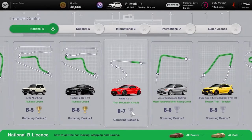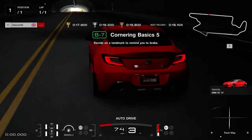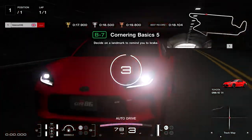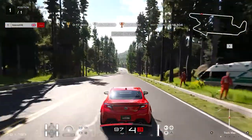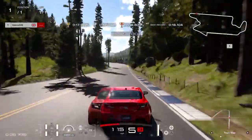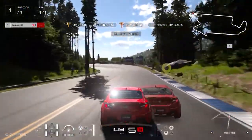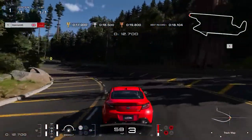License test B7 takes you around Corner Basics 5. Look for the large tree shadows on the track as you approach the corner and brake heavily before you reach the final shadow. Keep braking and stay in the middle of the track, releasing the brake and applying full throttle once you're parallel with the rock at the apex. To get the gold you need to do this in less than 17.9 seconds.